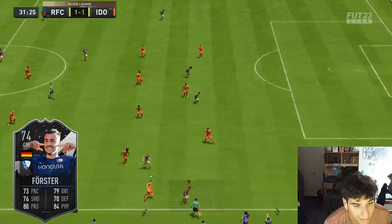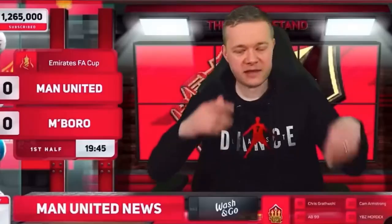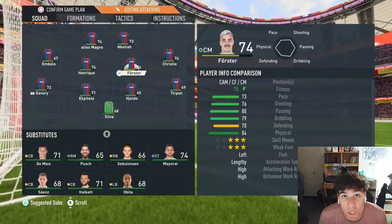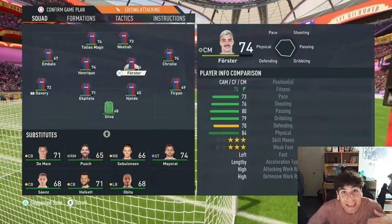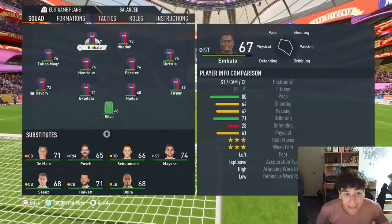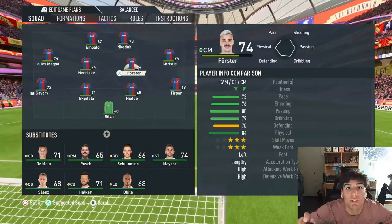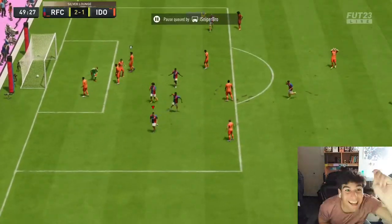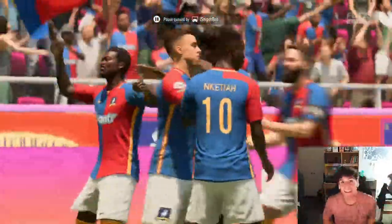His acceleration isn't great — you see the dribbles, it's pretty slow — but when you get going and pick up some speed he really flies. I've been running with this guy non-stop for 45 minutes and he still has 75% fitness. He has 90 stamina, and that is insane for even a gold midfielder at this stage of the game, so having a silver midfielder with 90 stamina is just overpowered. This is a must-do Silver Stars.